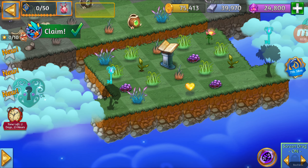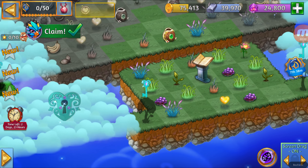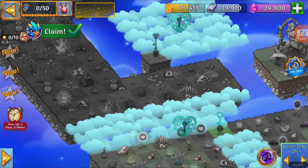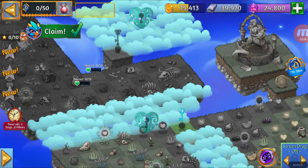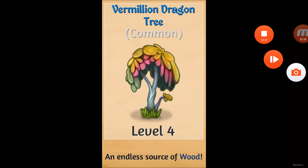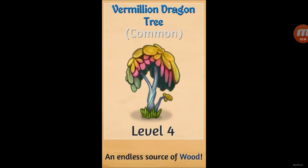For this Cloud Key, it's going to be a Vermilion Dragon 3, which you can get by merging the lower levels, like these ones. Let me show you. So here we have it — the Vermilion Dragon 3. Let's see the next Cloud Key.